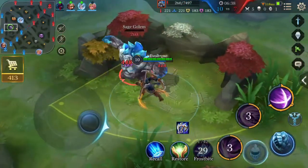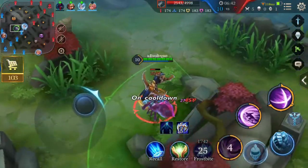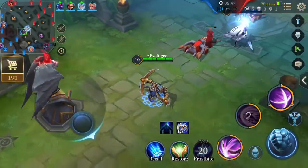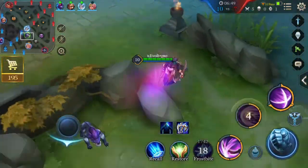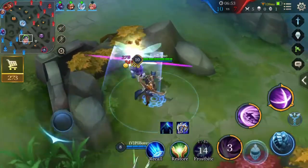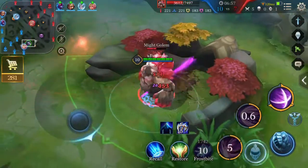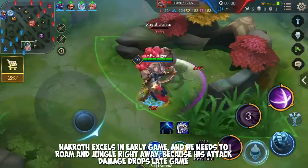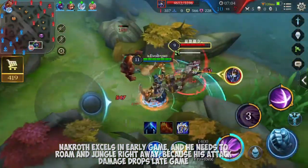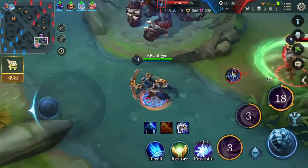Once your ultimate is level three you can actually use it on monsters just to clear faster, because the cooldown at level three is like 15 seconds — you'll be fine without it for 15 seconds unless you need to team fight right away, then save it. Necroth needs to get a really good early game because he's so bad late game. Finish the game as fast as you can — if you don't, you're screwed.